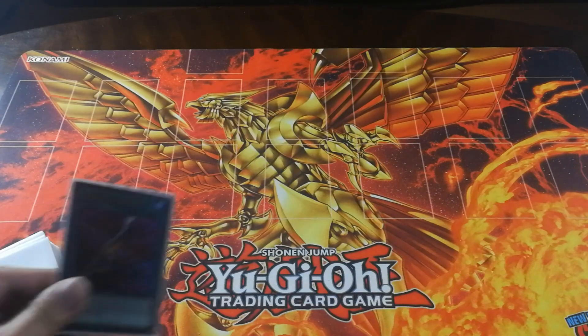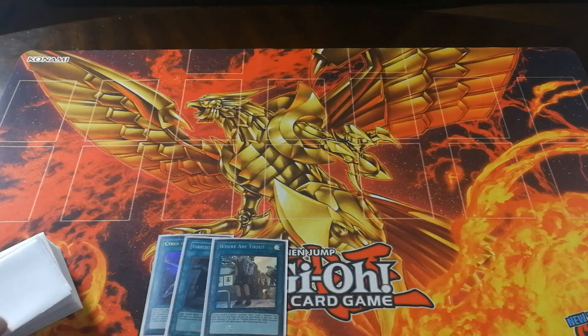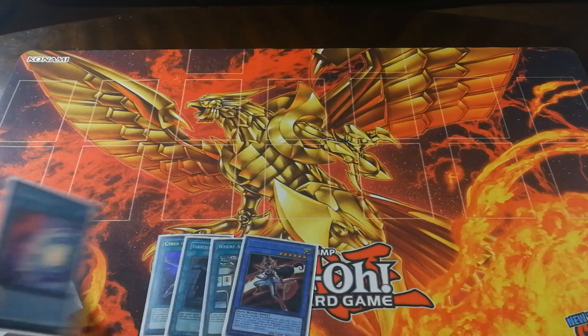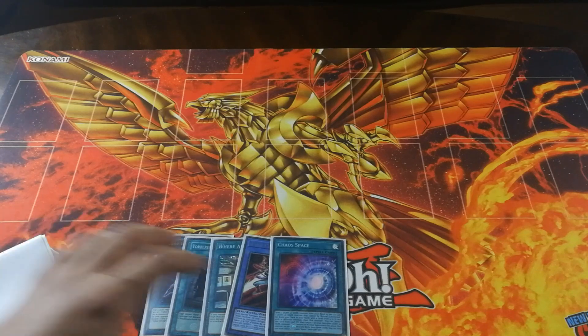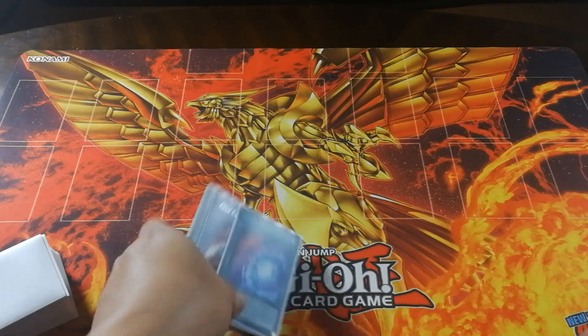Going back to our original combo that consisted of one Cyber Emergency, one Preparation of Rites, one Where Arf Thou, one Cyber Angel Benten, and one Chaos Space — the loss of the ability to use the Union Carrier play without a Dawn Knight means that we do have a bit of awkward typing issues in making that Herald of Mirage Light. However, I think even without the Union Carrier play, there is still a way to end on a very similarly powerful board.